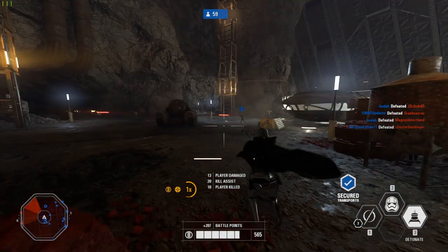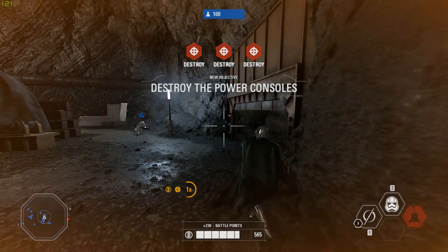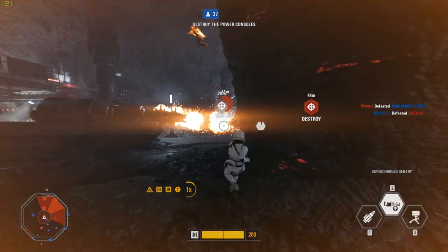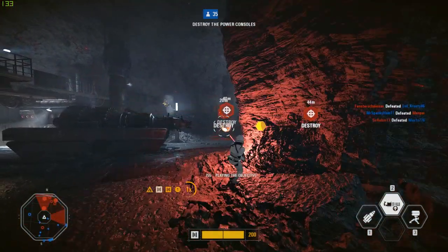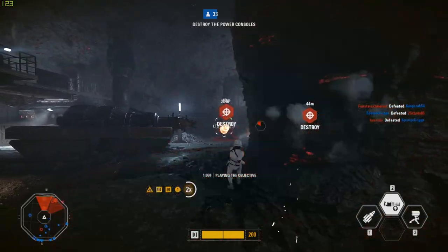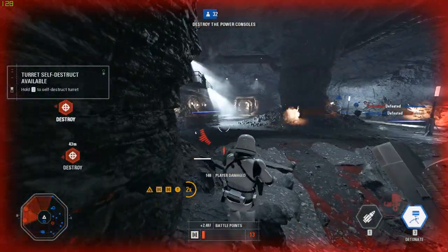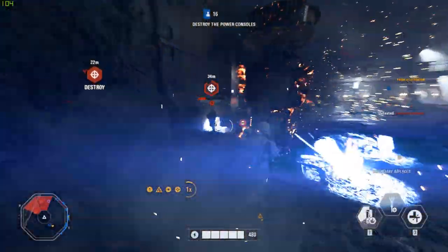If you progress to the final phase, you're in for a quite unique objective. The goal is to take out three power consoles before you run out of reinforcements — the fewer reinforcements remaining, the more the blast door will close. This means the faster you target the objectives, the easier it becomes. Interestingly, you can shoot these consoles from across the room with a sniper rifle, sentry, or anything that deals decent damage, so defenders can't just passively sit in the back and shoot whoever approaches.